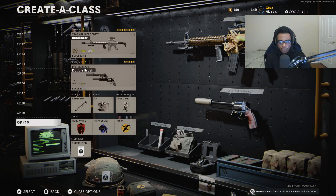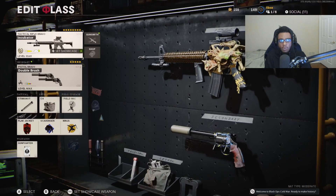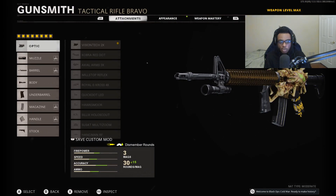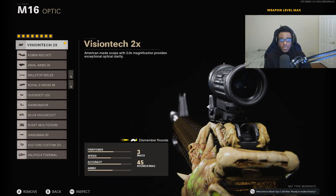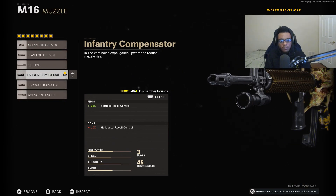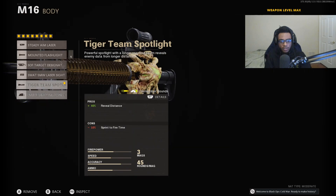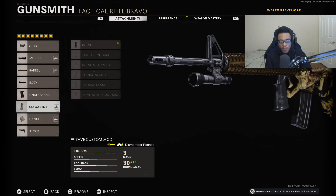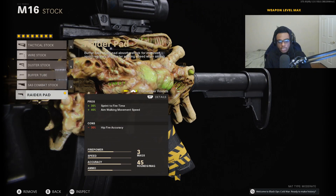For our final class setup we're taking a look at a tactical rifle — the M16, probably one of the most underrated weapons in the entire game. Not many people use it, but if you master this tactical rifle you're going to be rewarded greatly because this weapon kills in one burst 99% of the time. For the M16 we're running an eight attachment class setup: Vision Tech 2X optic, Infantry Compensator, 20.5 inch Task Force Barrel, Tiger Team Spotlight, Field Agent Foregrip, regular 45 round mag, Airborne Elastic Wrap, as well as the Raider Pad.